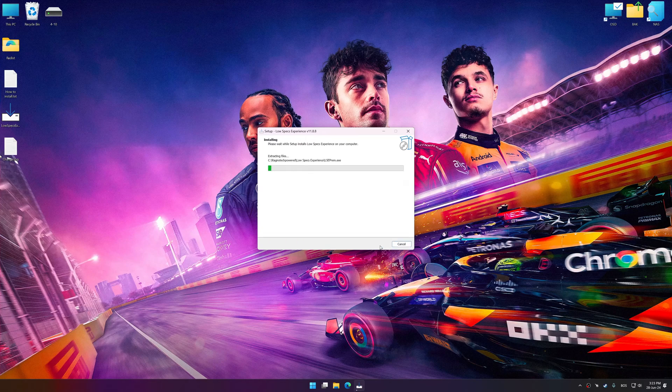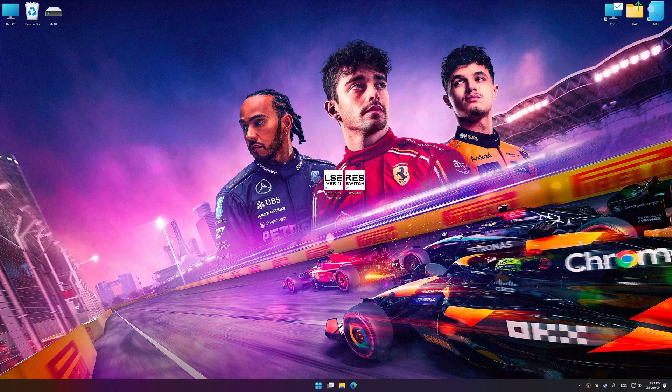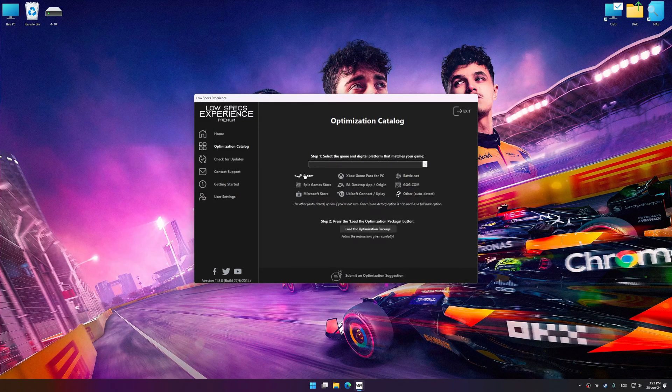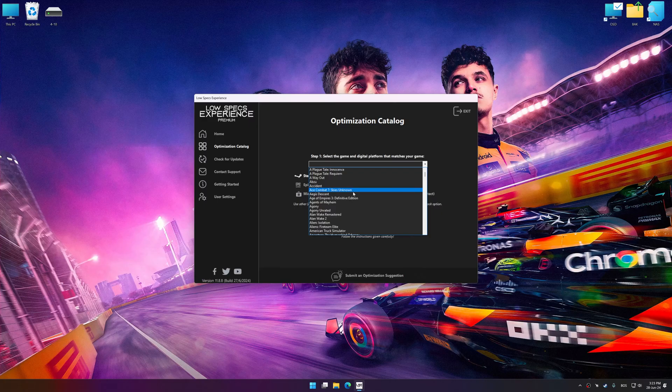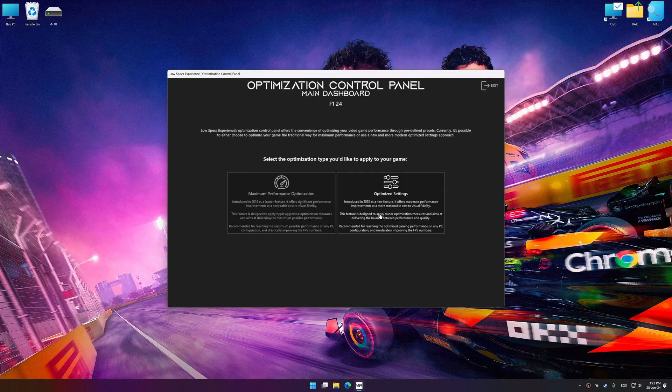First of all, start the installation process for Low Specs Experience. Once the installation is complete, start it from the newly created Desktop shortcut. Now select the optimization catalog, select the applicable digital setup platform, and then select F1 24 from the drop-down menu. Once done, press the load the optimization package. Low Specs Experience will automatically detect the supported game version on your system. Now press OK and the optimization control panel will load.